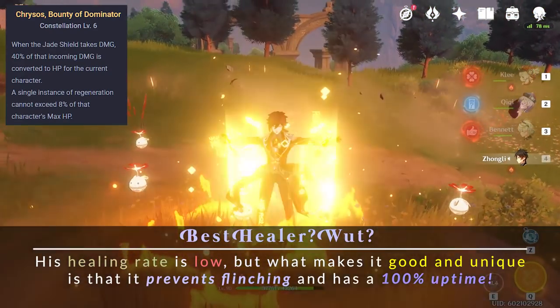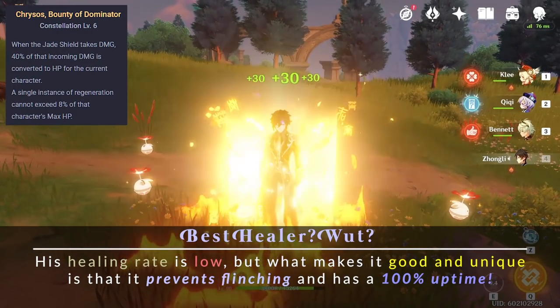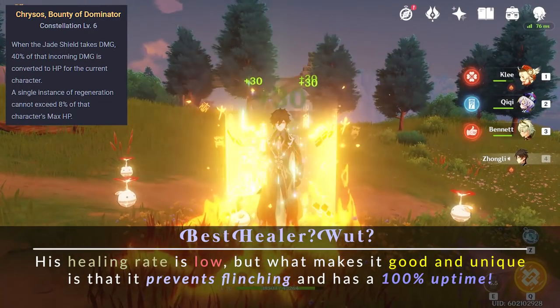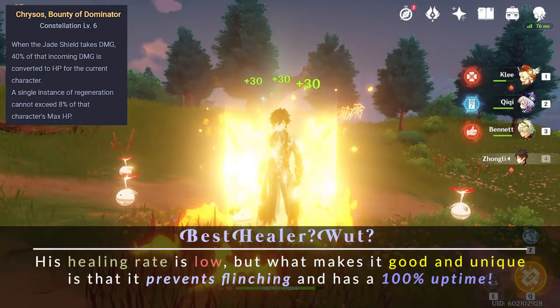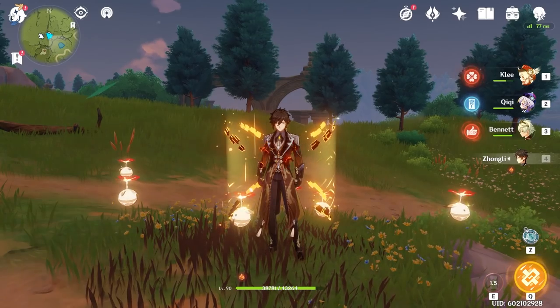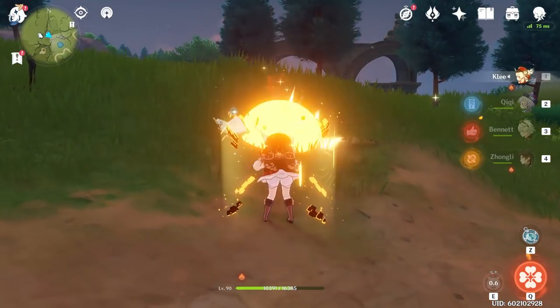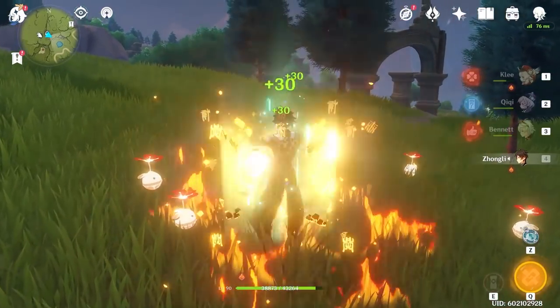With the way constellations have been going, Constellation 6 is looking to become more and more broken. Childe is a good example of this — with his C6, he is able to permanently maintain his melee form, changing his role from a carry that had to have some sub-DPS on his team or find ways to fill in the downtime.